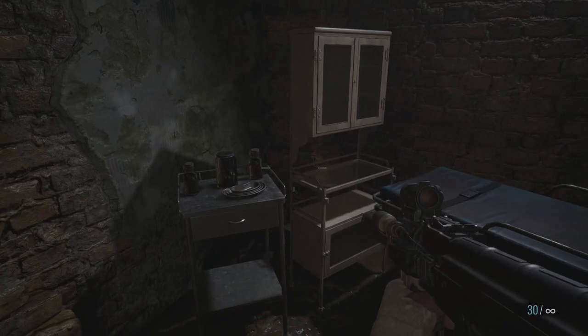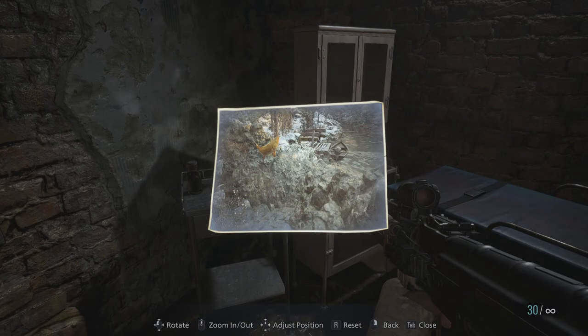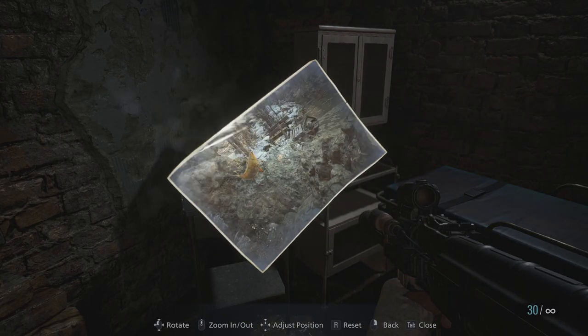Hey guys, this is a quick video on how to locate the phantom fish from the photo and obtain the finest fish ingredient — one of many that unlocks the recipe for quicker movement speed.